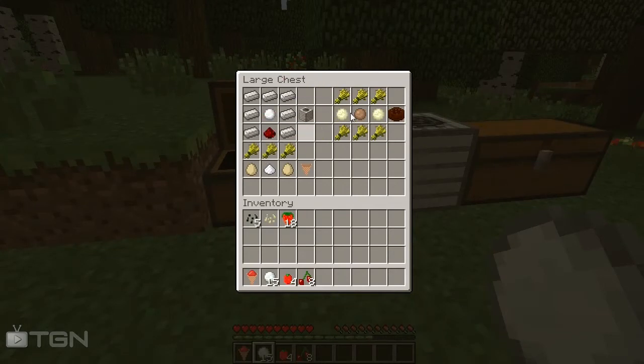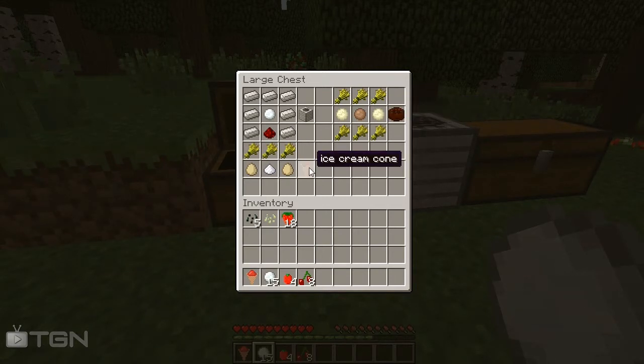We use iron ingots, a snowball, and redstone, which represents electricity. A standard recipe in this mod is the ice cream cake, which is made with wheat and lemon ice cream — I'm not sure if it's snowballs or lemon ice cream, but lemon ice cream seems more normal than cake with snowballs. Then we have the ice cream cone, which is made with wheat, eggs, and sugar.